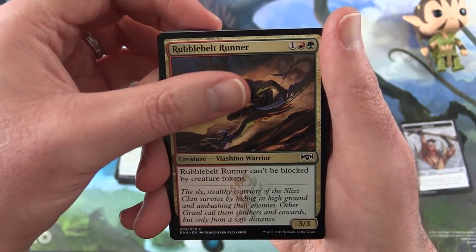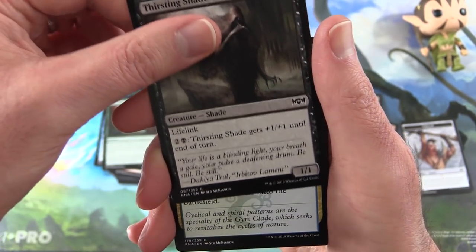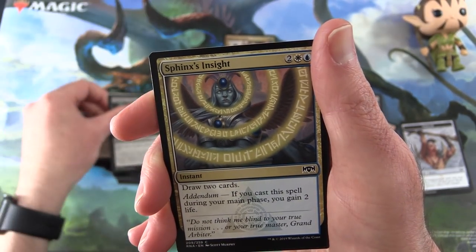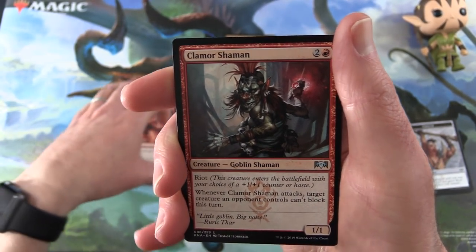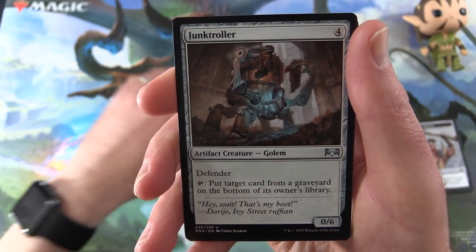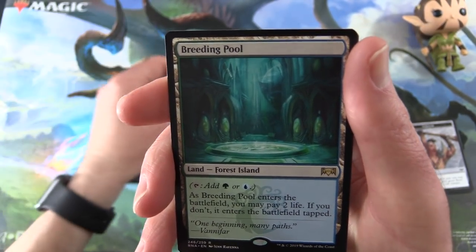Last pack: Rubblebelt Runner, Prowling Caracal, Shimmer of Possibility, Open the Gates, Thirsting Shade, Growth Spiral, Exposed to Daylight, Greatest Demise, Sphinx's Insight, Burn Bright. For the uncommons we have Clamor Shaman, Goblin Shaman, Junk Winder, Essence Capture. And the rare — we've got a Simic Breeding Pool.